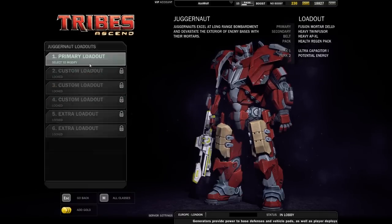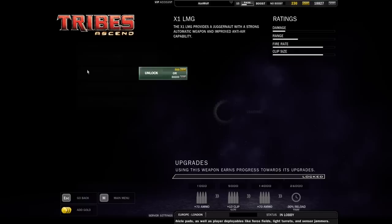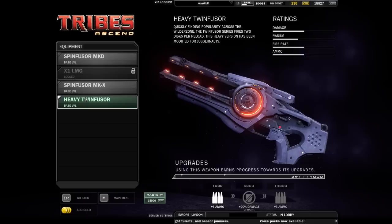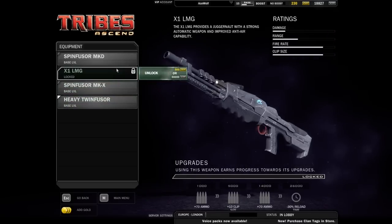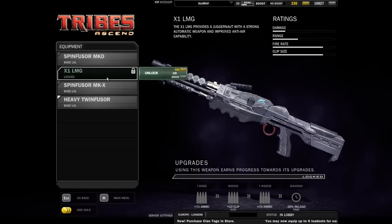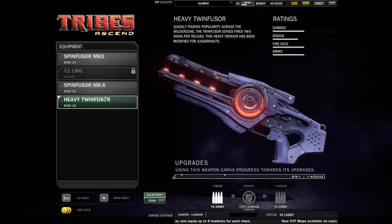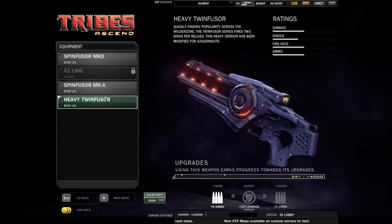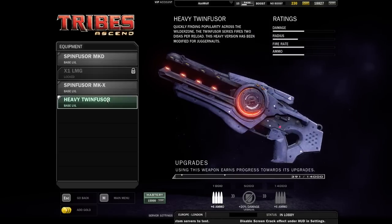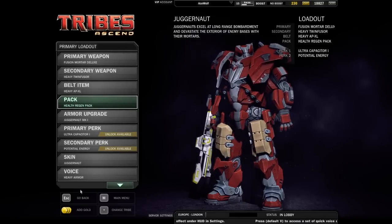The Juggernaut has gotten a new weapon but no skin in this patch — which is unusual since skins and weapons usually come together. The Juggernaut's new secondary is called the Heavy Twinfuser, and it's pretty devastating since it's still a heavy weapon. Whether it's really worth it compared to other options like the X1, I'm not entirely sure. It does allow a larger margin of error — if you miss one shot you get another right after — but the damage is significantly less. It's a proper sidegrade and not overpowered, in my view.